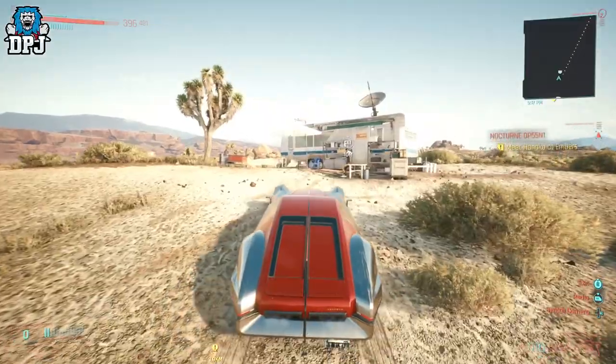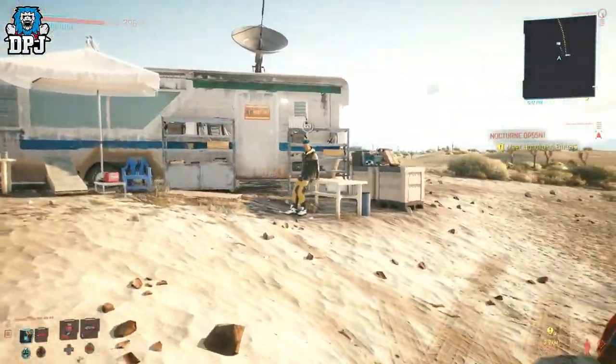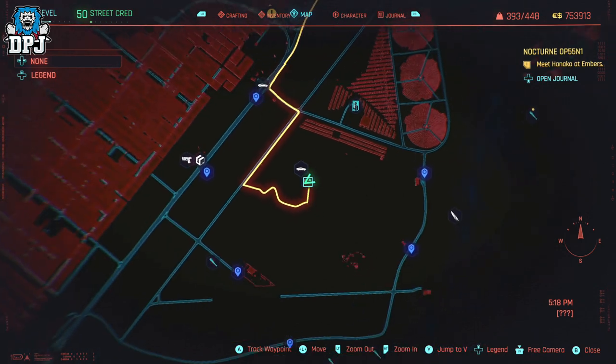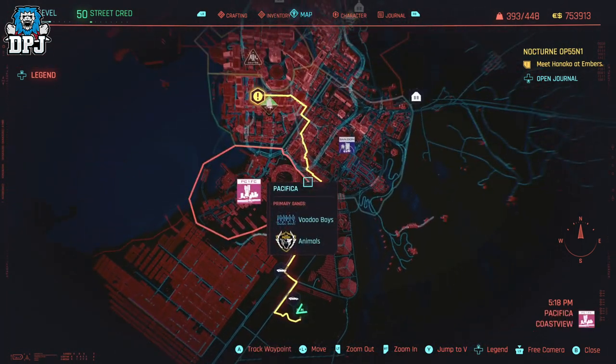Now that you are done there, you need to head to this vendor junk shop — you can see me on the map right here. This guy is probably the best because he doesn't have any dialogue every time you enter his inventory. And when it comes to skipping time by 24 hours, you can do this right in front of him.